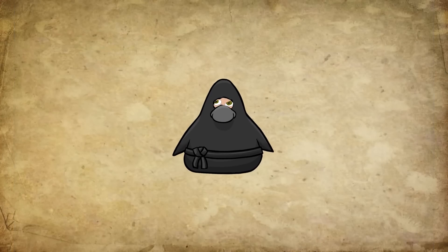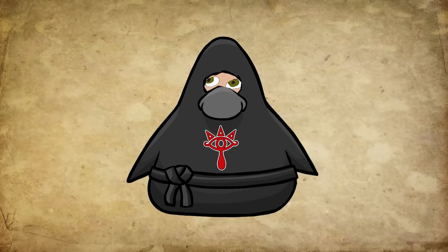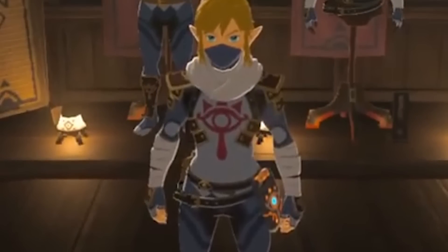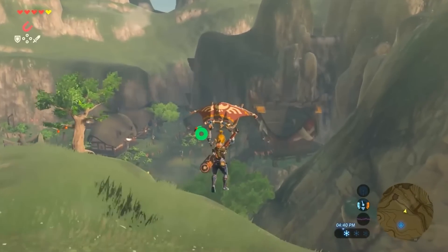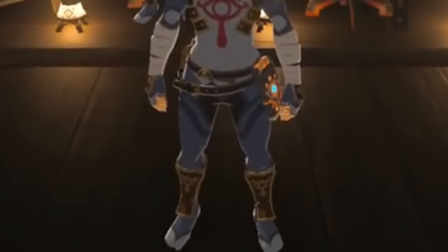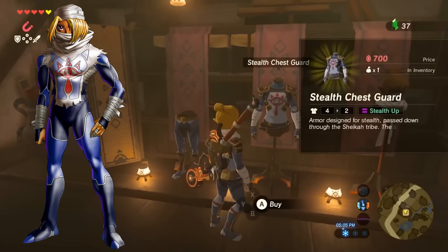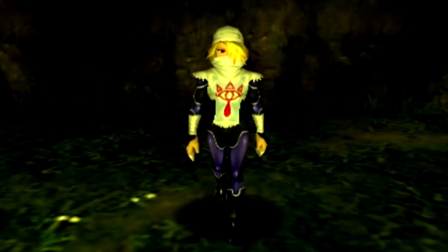Armor designed for stealth, passed down from the Sheikah tribe. The special fabric suppresses the rustling of clothes even when moving quickly. Yes, I'm talking about the Sheikah armor — the set used by the best assassins in the land of Hyrule. What's cool about this armor is the overall design. The look for the Sheikah themselves and the village they live in are heavily inspired by Japanese culture, and you can also see this in their armor. It just screams Japan, and it looks really good. It also looks a lot like Sheik's armor from Ocarina of Time, which is a nice touch since that character is a fan favorite.